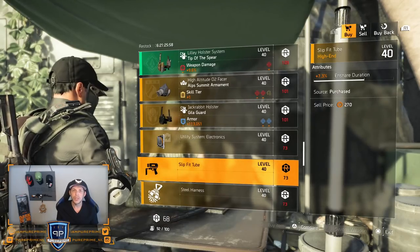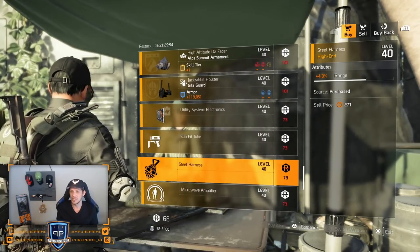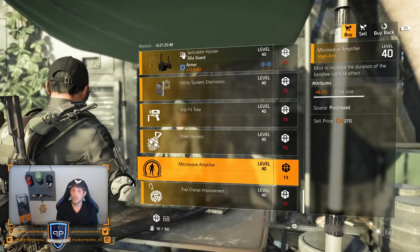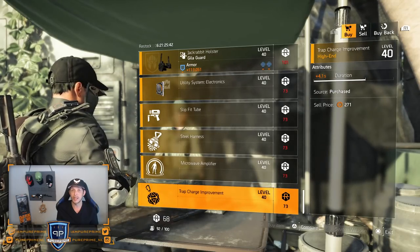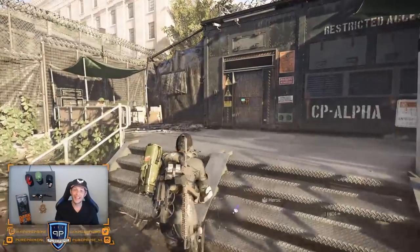Over to the mods guys — just leave them here. The DZ credits are too high for these mods. Go into the open world and you can find them pretty easily, or just go to the normal vendors and buy them with normal money, because we do have a cap on DZ credits. Let's head over to the next DZ — DZ South.